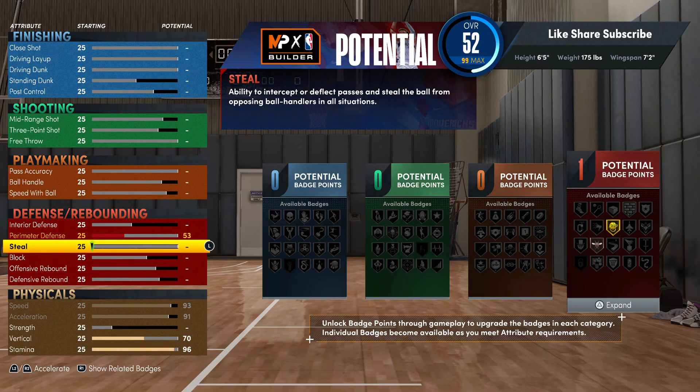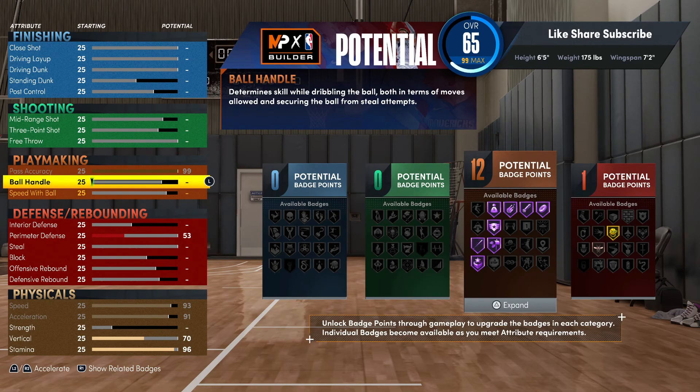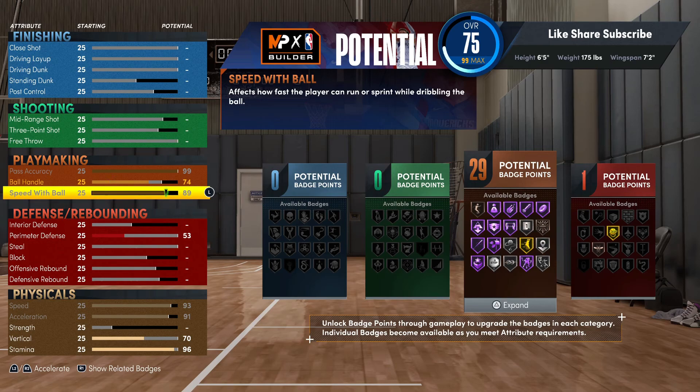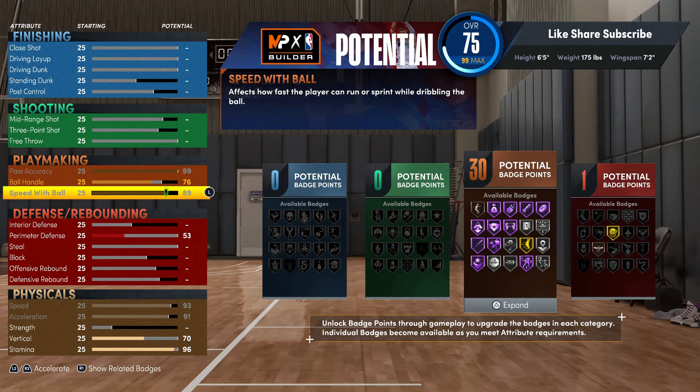For playmaking, with 99 pass accuracy you're gonna have Hall of Fame Dimer, bullet passer — everything. Needle Threader 2 is a great badge. Speed With Ball we're gonna max that out, and you're just gonna take your ball handle up to 76. That's gonna give you 30 playmaking badges — that's really heat right there.